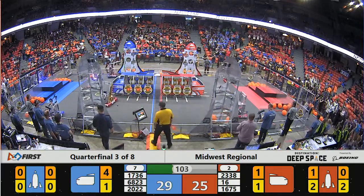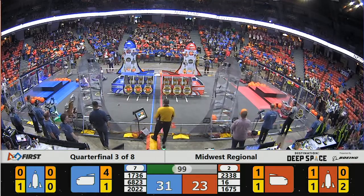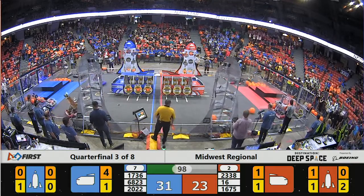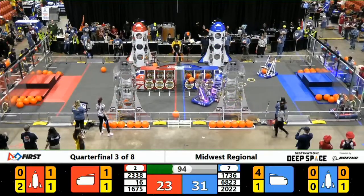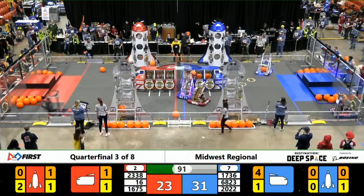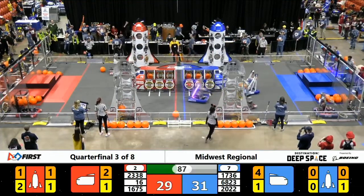While UPS is playing defense, their Alliance partners Gear It Forward and Bomb Squad are both working on scoring points. Bomb Squad lining up into a loading zone to grab cargo, and Gear It Forward doing the same. Bomb Squad is working on the Red Alliance rocket, while Gear It Forward is focusing on the cargo ship midfield.